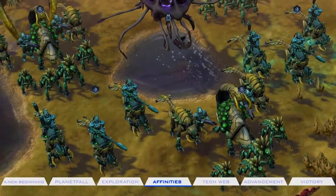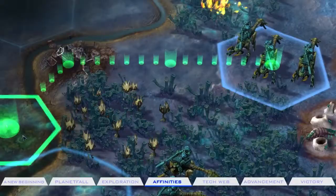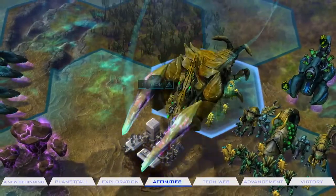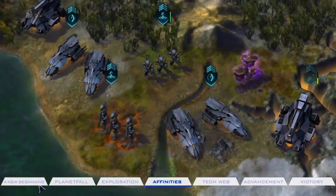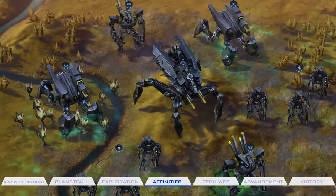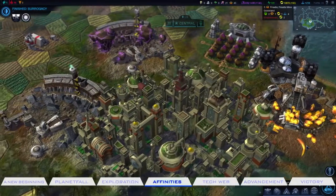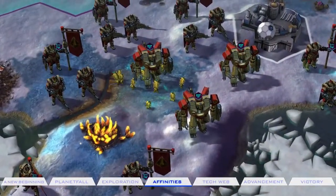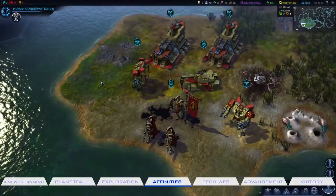Colonies that follow the Harmony affinity focus on transforming humanity through gene splicing and genetic modification. Harmony leaders seek coexistence with the aliens and the native terrain. Advanced Harmony colonies can produce their own versions of native alien life and derive healing agents from the planet itself. Supremacy colonies believe humans can settle any world through nanotechnology, augmentation, and cybernetics. Supremacy leaders adopt a more robotic appearance, and advanced units include unmanned drones and combat robots. Purity colonies believe that this new world should be adapted to humanity's way of life, focusing on the preservation and glorification of human history and physiology. These civilizations rely on sophisticated exosuits and vehicles to survive and conquer.